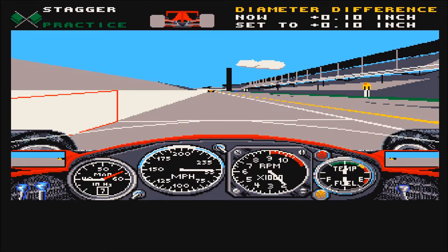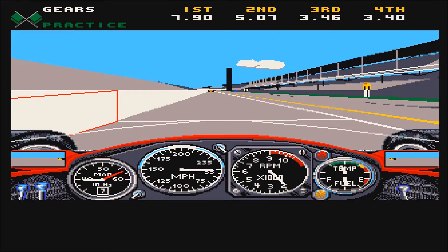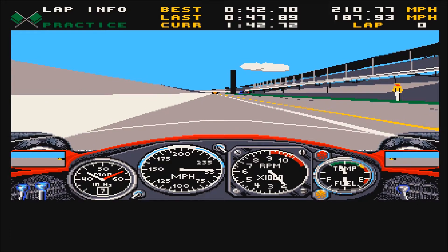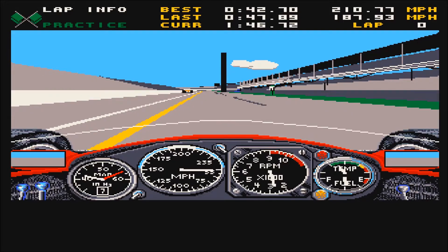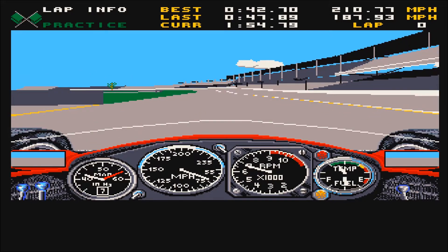We've already set the tyre compounds. With Indy cars on an oval, the left-hand wheels are actually slightly smaller than the wheels on the right side. If I increase the diameter difference slightly to 0.2 inch — I don't need to worry too much about tyre pressures yet, or shock absorbers or cambers. Those are the advanced settings. Same with the gear ratios. So just those small changes to the wings and the tyre diameter difference — let's see what that does.